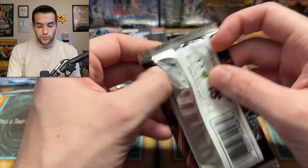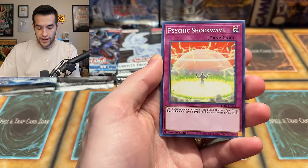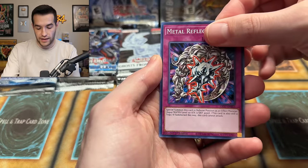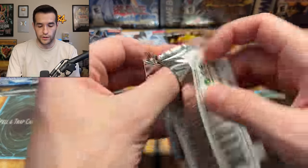Three packs left of each — 12 total packs remaining. This is our first pack of Rage of Ra: Mechlord Astro, Gerogetto — I haven't pulled this since 2020 — Metal Reflect Slime, and Mechlord Deflection. A ghost rare from Rage of Ra is not going to happen in that pack, but hopefully later in the video.